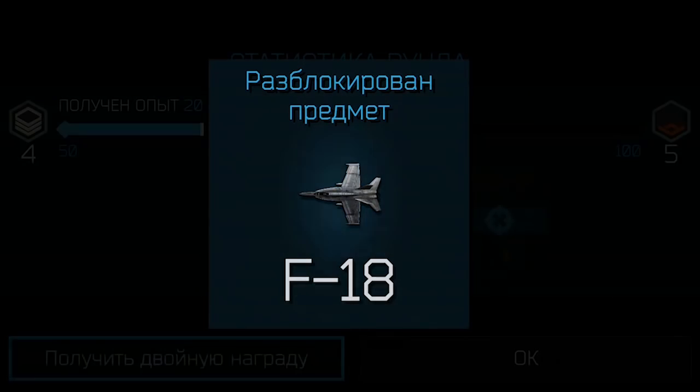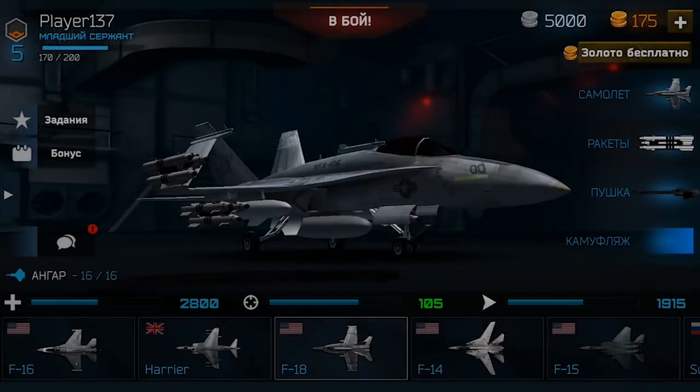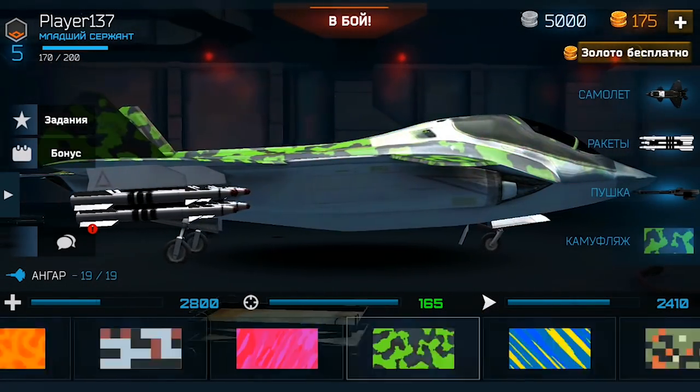Increase your rating and earn coins in order to buy more powerful battle planes, rockets, guns, and change the camouflage of your plane to make it unique. You can also earn local money if you get daily bonuses or complete interesting tasks.